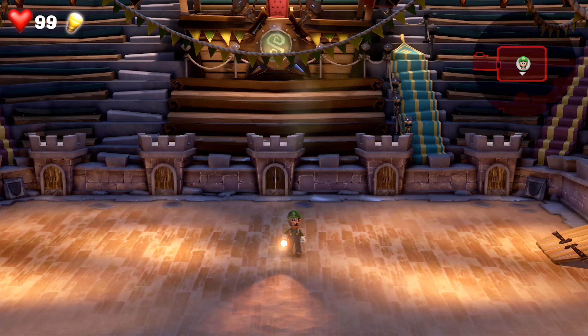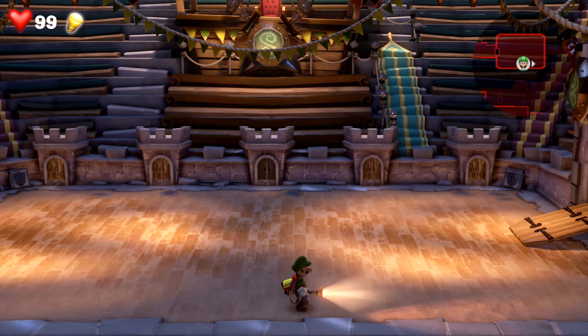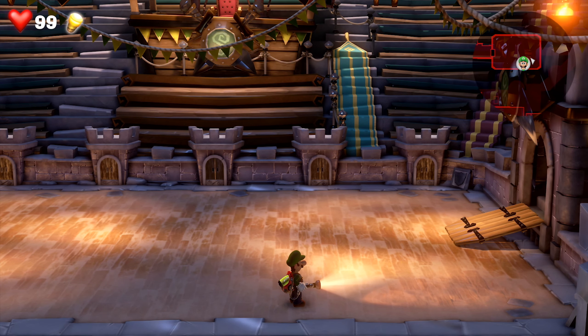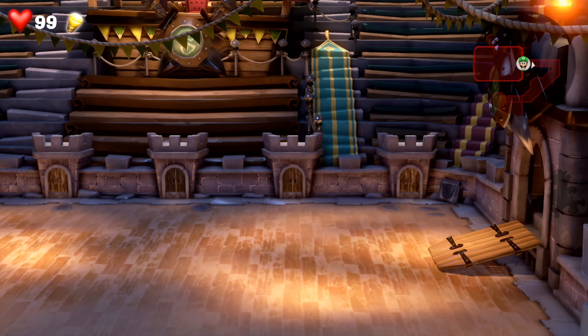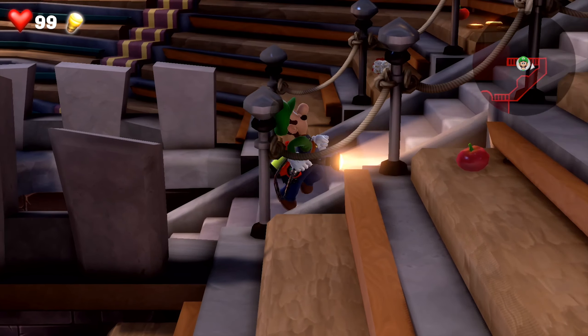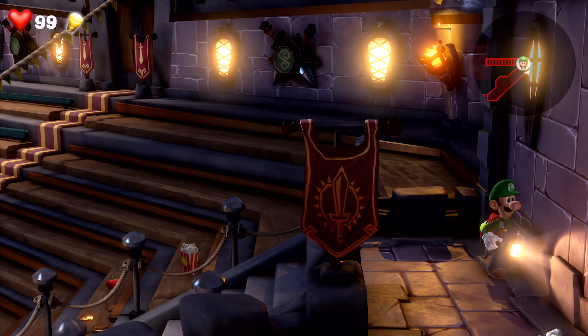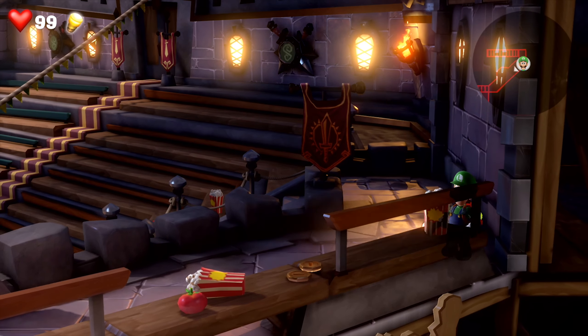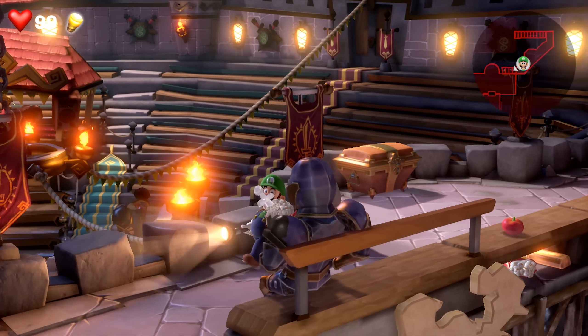Hey, what's going on everybody, welcome back to a brand new video on the channel. Today we're continuing our let's play on Luigi's Mansion 3. Last time we had a boss fight with a ghost that was the king of the castle, and we also got the seventh floor elevator button. It's kind of weird they call it a mansion even though it's a hotel — you'd think they'd call it Luigi's Hotel.